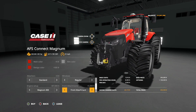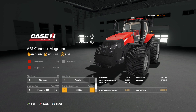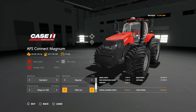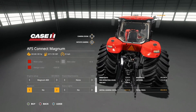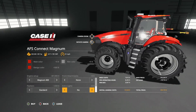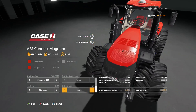Front attachments include none, a front weight rack where you can add 600, 1200, or 1800 pounds of weights, plus flashers — standard, European, or none. Extra lights can also be added, primarily in the front.